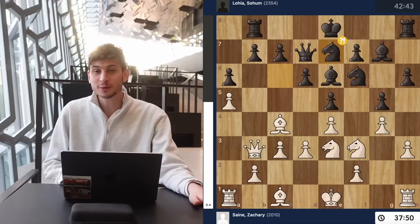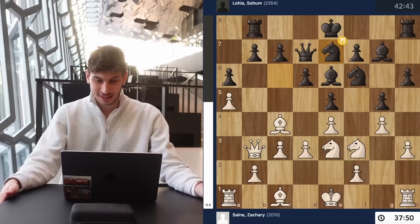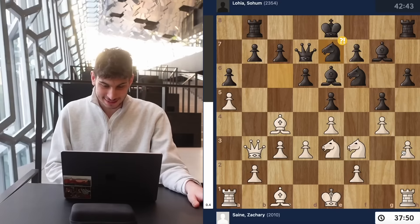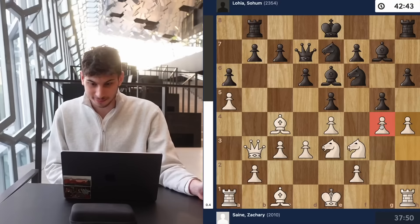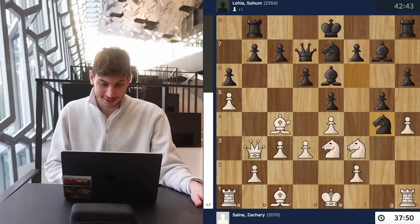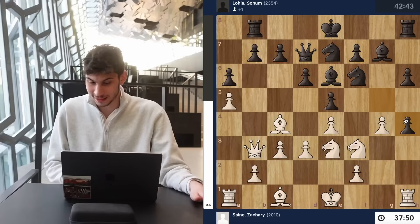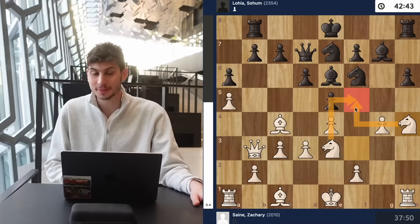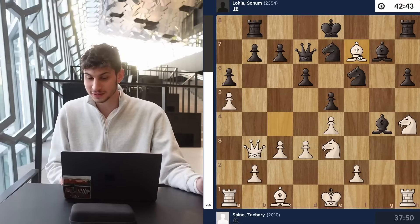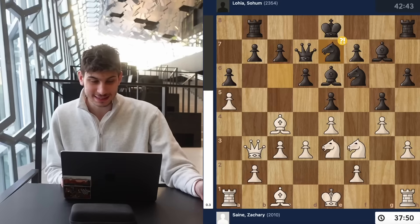Knight e7 is played, which is not that good if I can find the right plan for white. The deep engine says it's plus 1.06 for white, and the solution is h4. You're obviously giving the g4 pawn many times over. If bishop takes, you just take on f7 first with check and then deal with the rest. If knight takes, you take on e6 first, trade the queens, and win a piece. If you take my h4 pawn, I go knight takes h4 and completely corrupt the f5 square. So h4 was a great move but I missed it — it's counterintuitive.